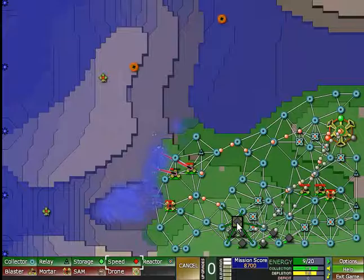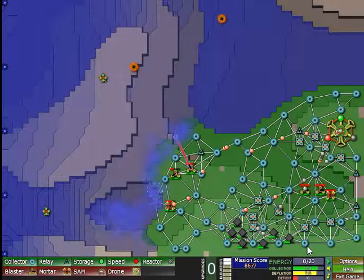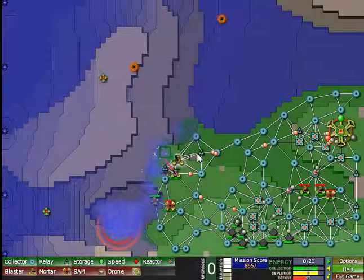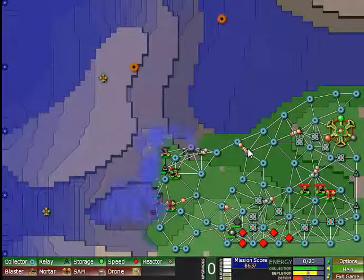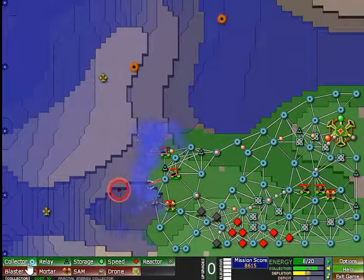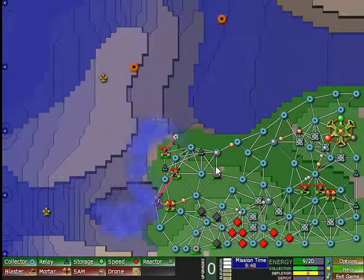Still running a surplus at five, so six, seven — seven is good. We'll build a relay here so that we can push forward more easily when the time comes. I just lost another collector, but not a huge deal — those are easily replaced. That's ten speed upgrades.